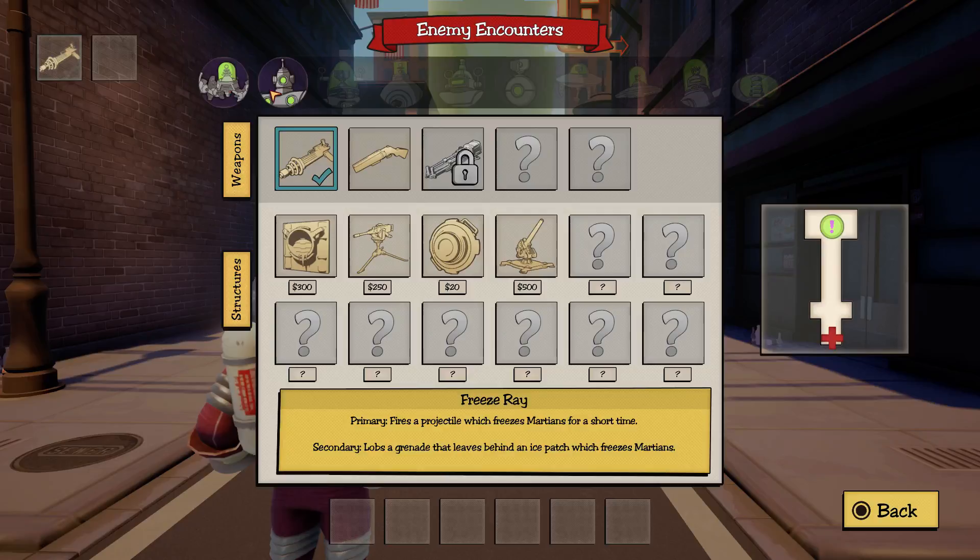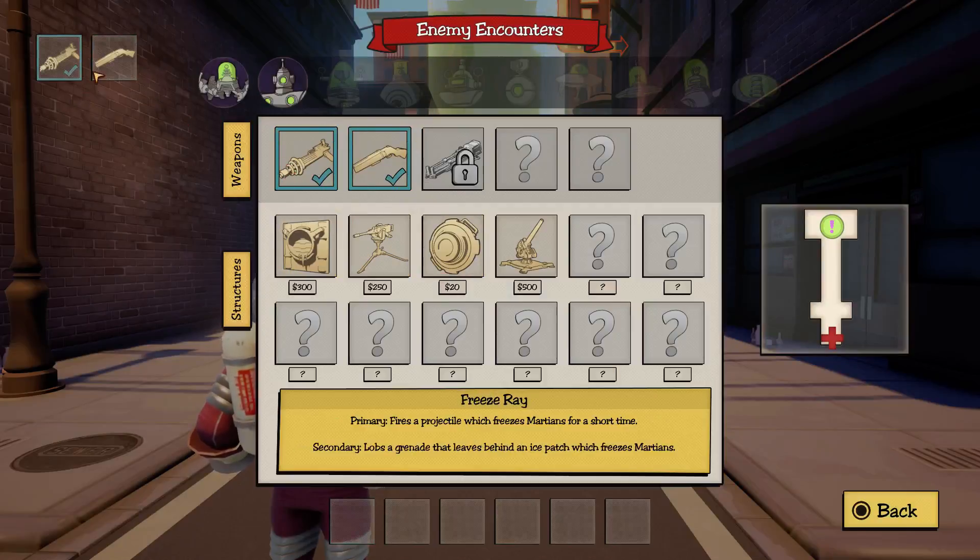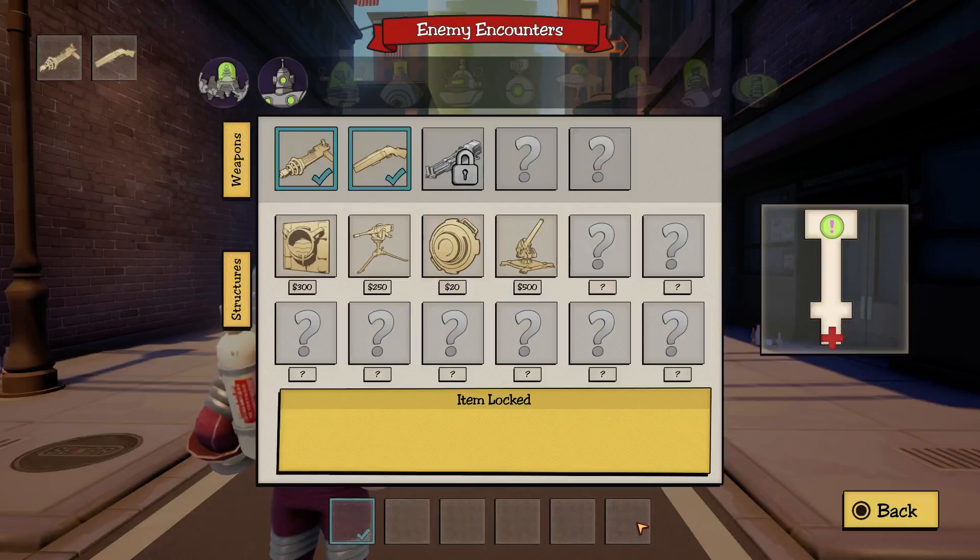It shows you at the top what monsters are going to be next — we've got these little crawly things and the walking robots after that. We're going to choose a shotgun as our secondary weapon, so you're going to have two weapons. Then you'd have six different structures you're going to lay out, and I'm going to choose this one because that's the one you start with at level one.